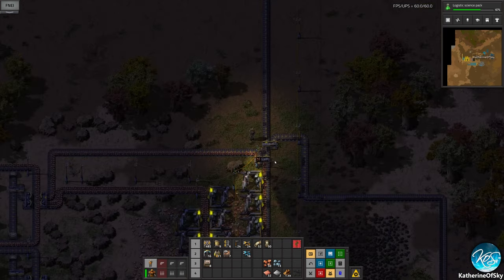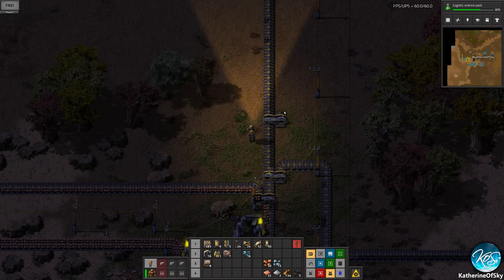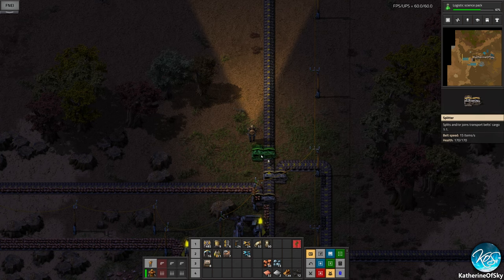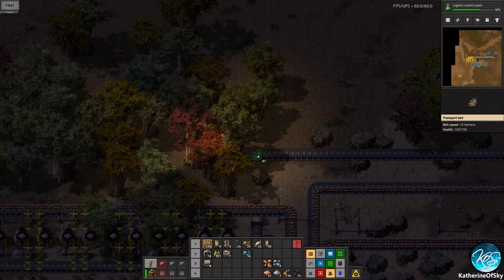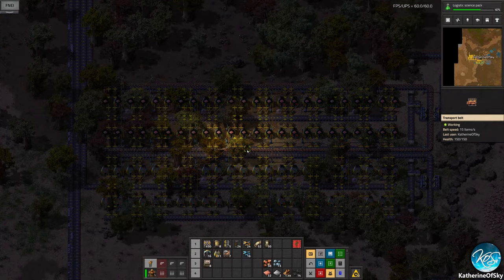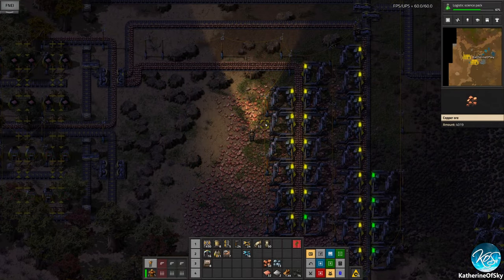We're probably going to have to move this up. We can do it this way — output priority to the right — and just connect it that way, which is easier. So now we're going to get coal along this line. I'm sorry about the lighting situation — we are a bit in the dark, but that will improve in just a bit.